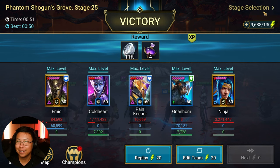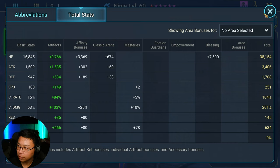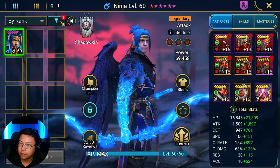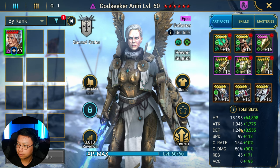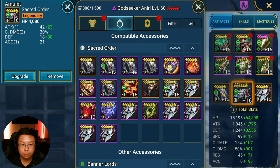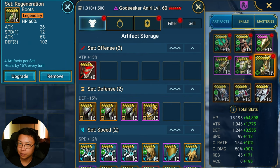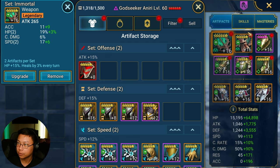Ninja was sitting at 634 accuracy, 251 speed, 100% crit rate. And then Aniri: full regen, 80k HP — this is pretty nice actually. 80k, 48... 212 speed for the pieces of gear.